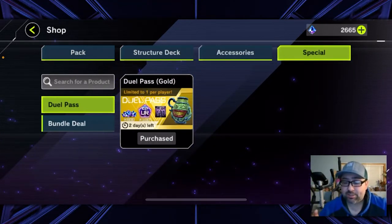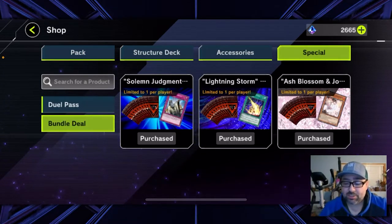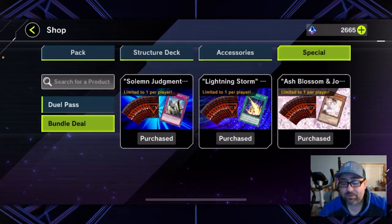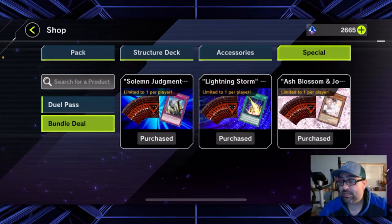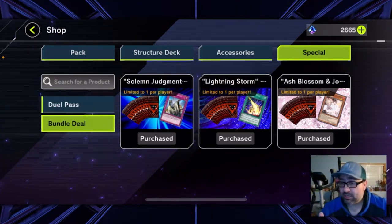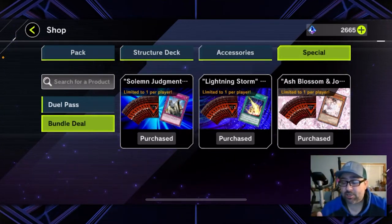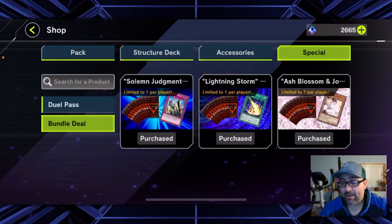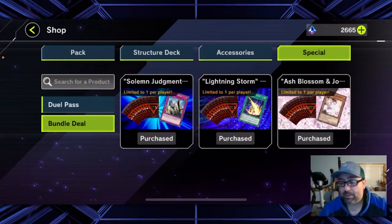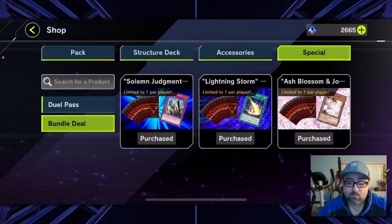They'll also have some special bundles you can buy. You can see some bundles here that I purchased — these are actually pretty high value. As a new player, especially picking up the Ash Blossom one on the right — Ash Blossom is a staple used in a lot of decks — that's actually a really good one to pick up, and you're going to get a bunch of master pack pulls with it. So if you have the gems and want to do it, those are actually really good pickups.